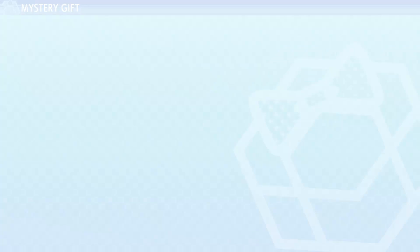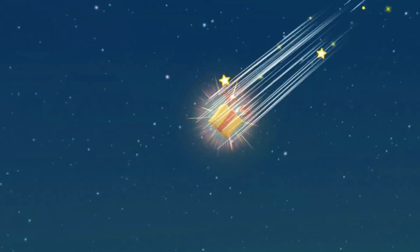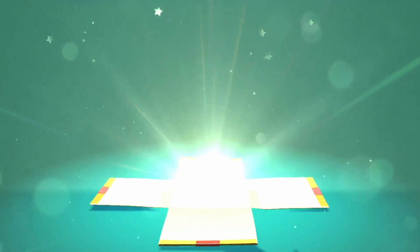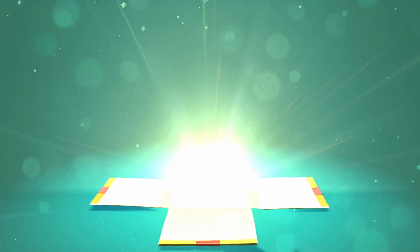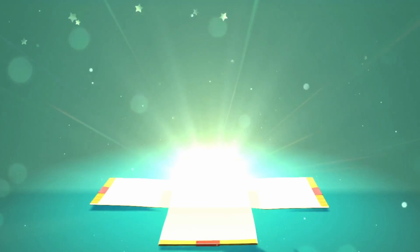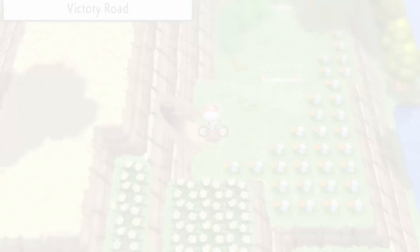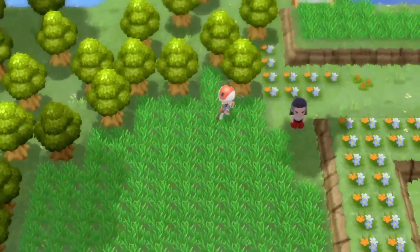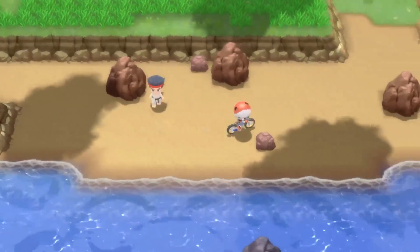At this point, you will have to make it to the stone slab first before you can actually claim the mystery gift. So make sure you complete Route 224 all the way up until you find the stone slab, which is a bit further down the road. As soon as you do, find your mystery gifts, connect to the internet, and download Oak's Letter.